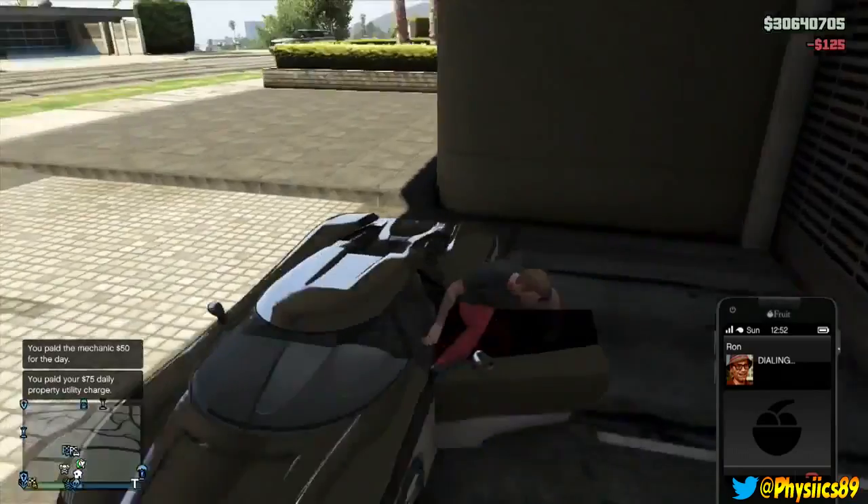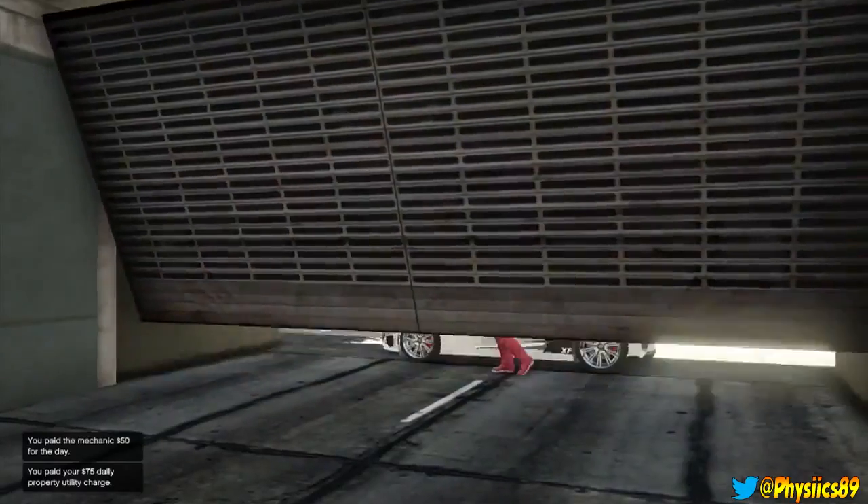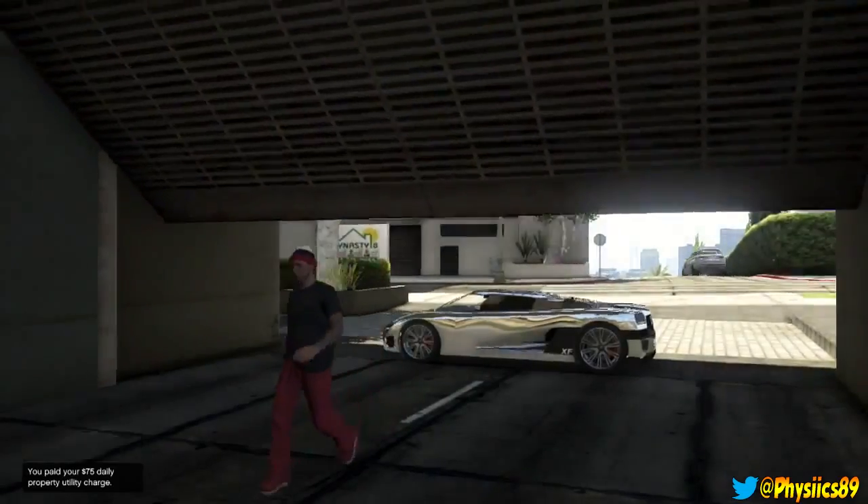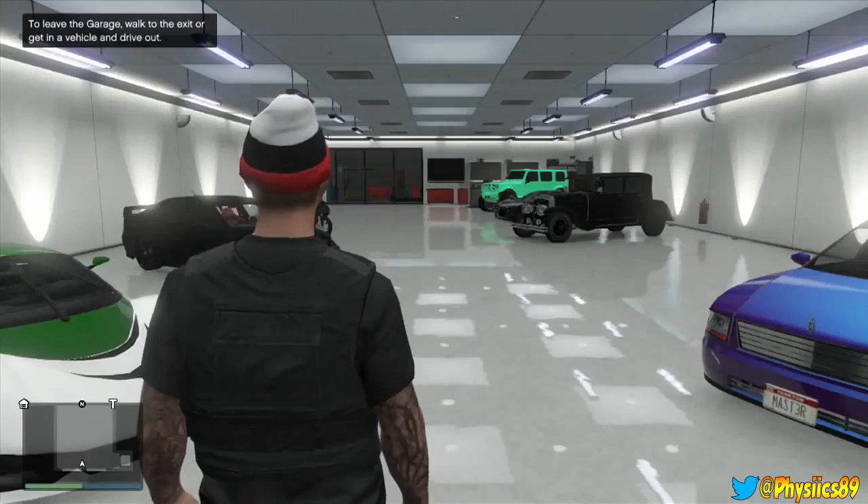He comes out of the vehicle. In this particular video he accidentally went inside the garage — no big deal. He just comes right back out and you can see that the car is still in that same spot where he left it. So no big deal.